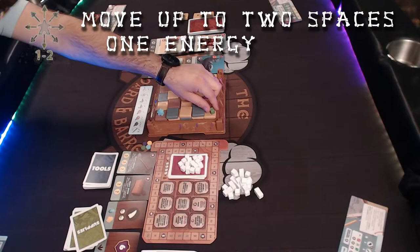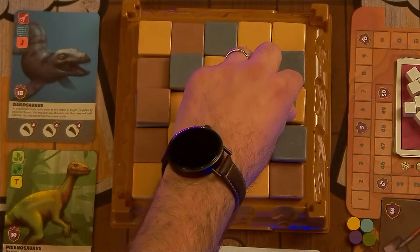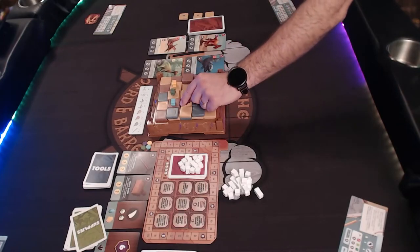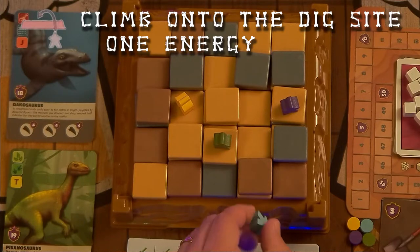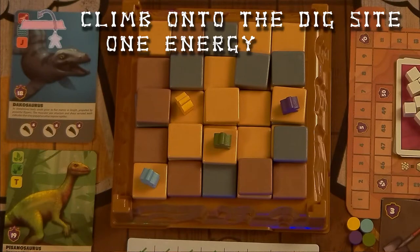Move your meeple up to two spaces in any direction, including diagonal. You can move through a space occupied by another player, but you can't stop there. You can move up or down levels at no additional cost. If your meeple gets pushed off the edge of the dig site, you can spend one energy on your turn to put it back on any tile on the same edge you fell off.